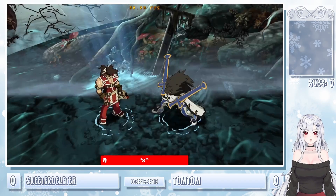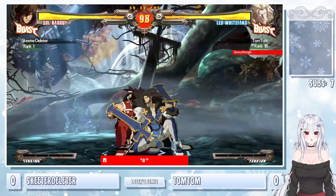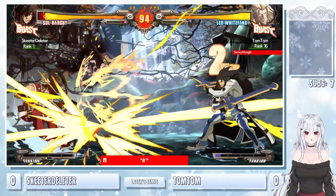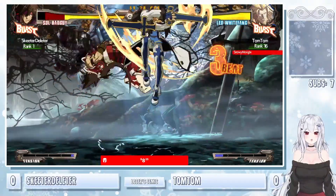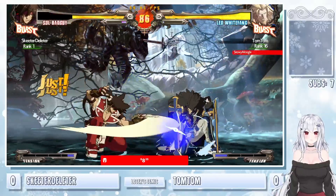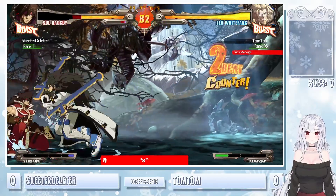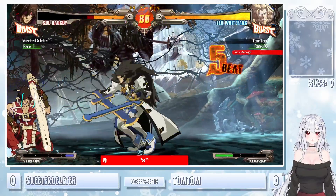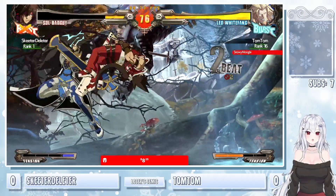Both of these players playing really strong in brackets. Skeeter — very mix-up heavy Sol player. TomTom for us going, playing Leo — got the big gorilla character here. All crouching right under those JPs. Good IBs from Skeeter — getting in after. Big mashes coming out from TomTom. Frame trap with the fireball. Already big damage for TomTom — air throw not allowing Skeeter to escape.